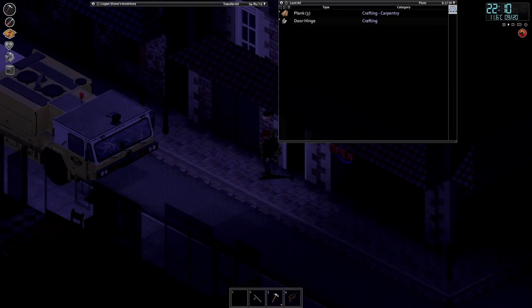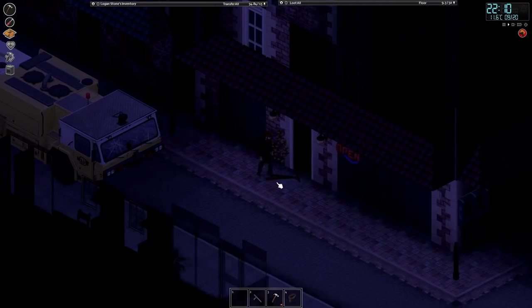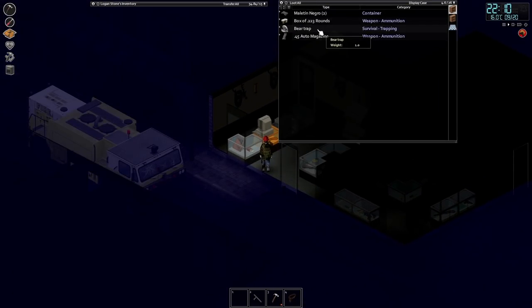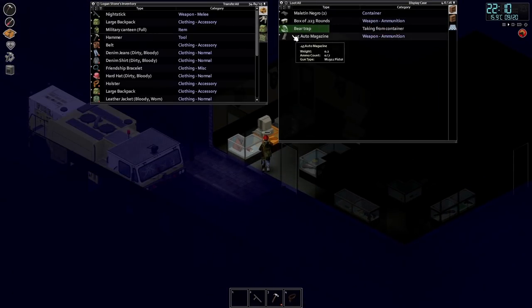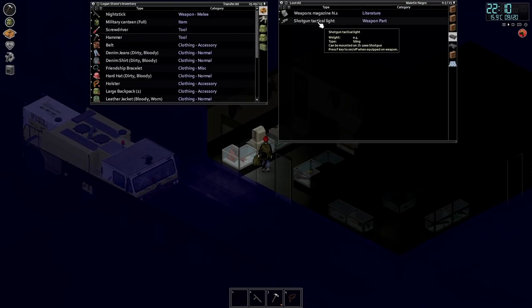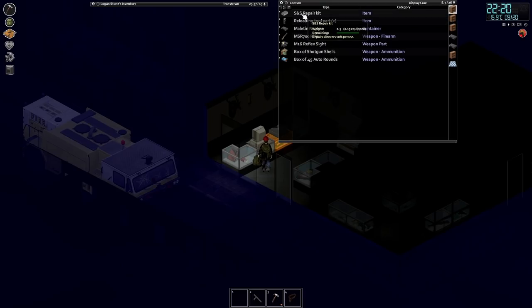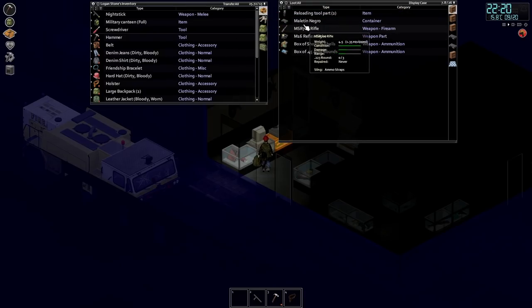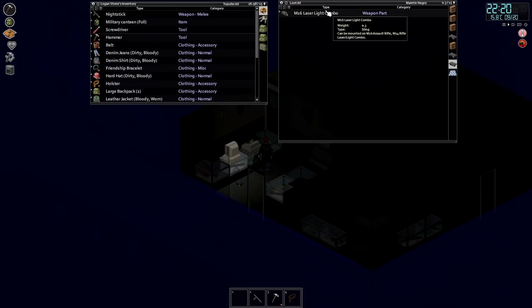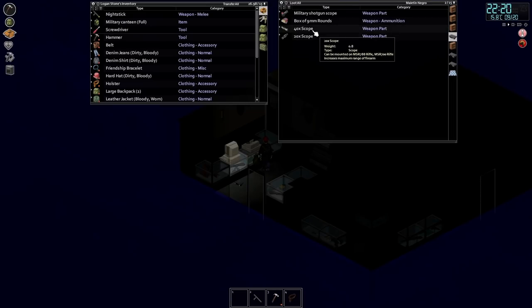Hello my fellow Spudlykinses and welcome back to another episode of Project Zomboid with Logan Stone. I actually found this weird little bit while I was trying to escape, but we found some more decent loot. I'm going to grab what I can - web magazine number one, tactical light, 40 times scope.